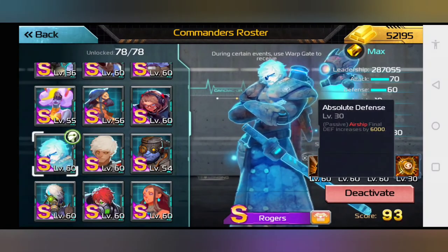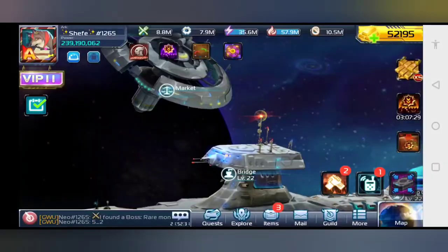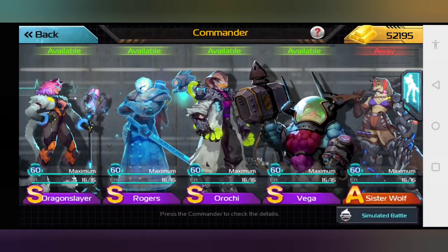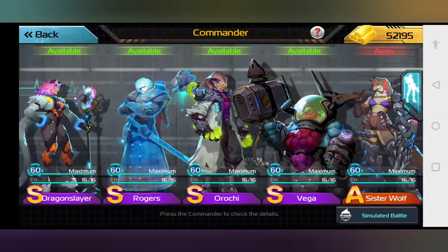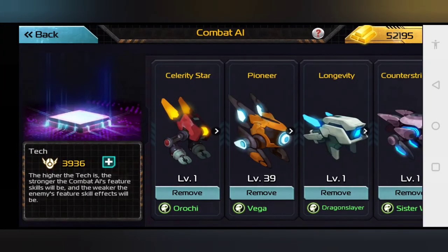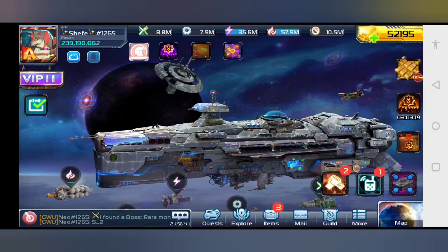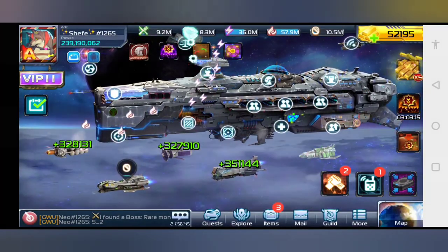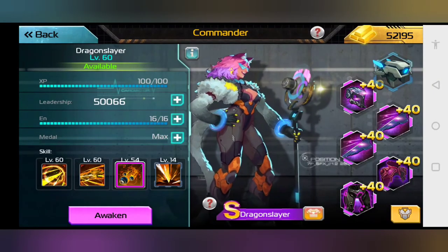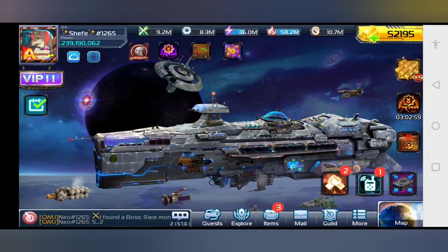Rogers — or any commander that has Absolute Defense added to them — automatically becomes an extremely annoying person to deal with. These commanders make up the main part of the game. I figured I would show you guys the basics of two things: the space station, and the commanders — their skills, their leadership, and their equipment. I'm going to have to go more in depth into the combat AI a little bit later, but I just wanted to give you guys a quick playthrough of what different things are.